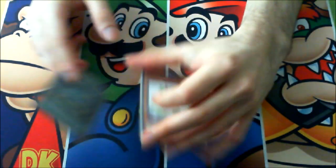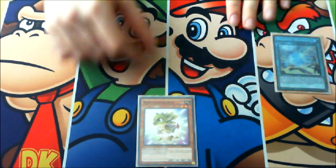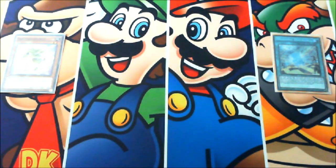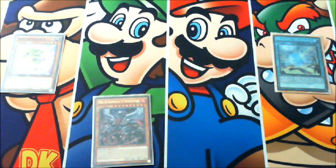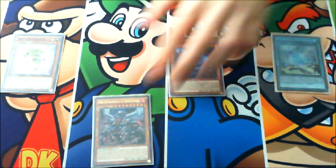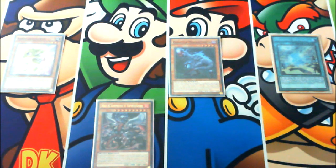Activate Diagram and use its effect to send Baby Sarasaurus to the graveyard. Then activate Diagram's effect again to add Agni Mazud to your hand. Next, activate Baby Sarasaurus's effect to special summon Ovi Raptor to your side of the field. At this point you can activate Ovi Raptor's effect, looking for another baby.